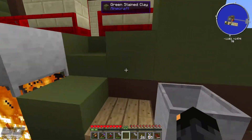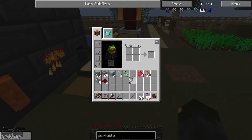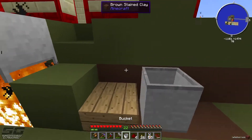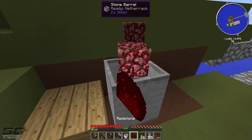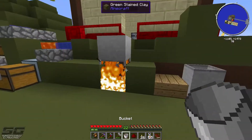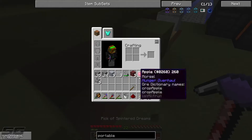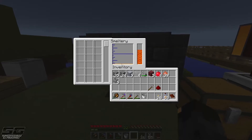The way you make netherrack is: get a bucket of lava, put it in a stone barrel, and right-click with a piece of redstone — and you get netherrack. We're making four of them here. We've also got another bucket of lava to store in the tank. We don't want to fall into the void — that's never fun.